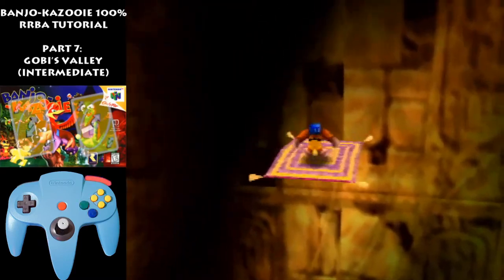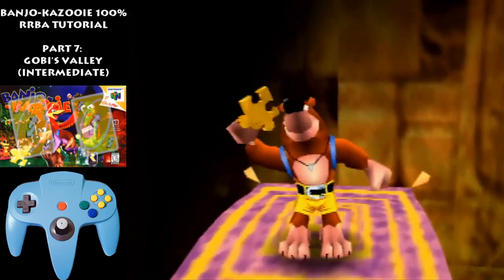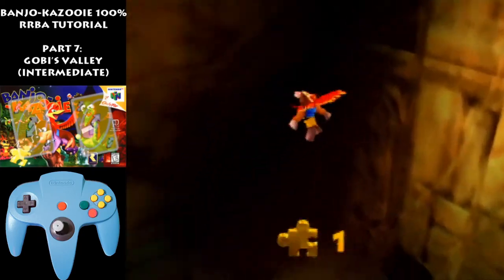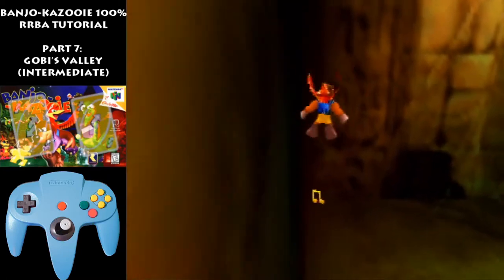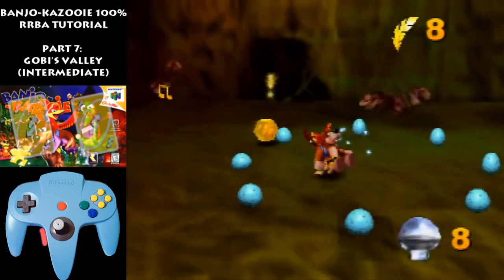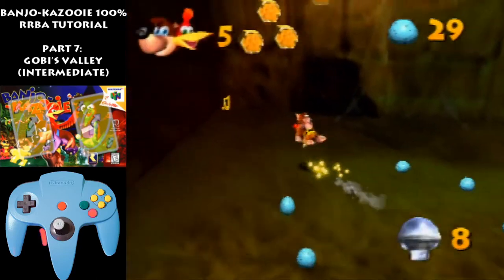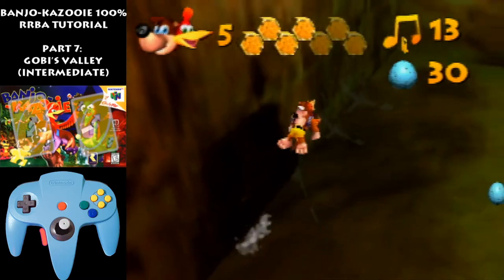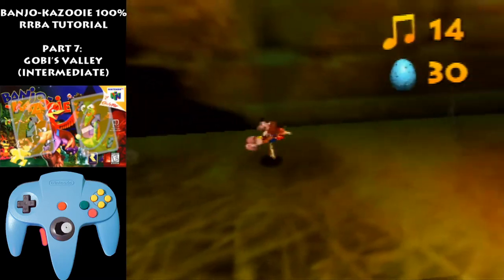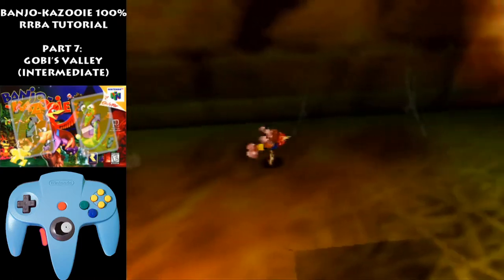Big jump and peck here. In this route I would recommend gold feathering the slappa. So walk off and gold feather him. Get into gold feathers as you're walking off. And you would kill him, land here, get the health. Go this way. Get the eggs if you really need them. And come down here to get the last note. And then exit.